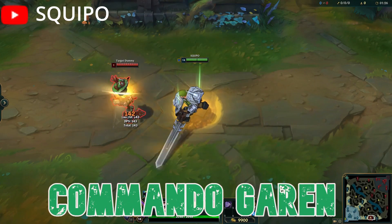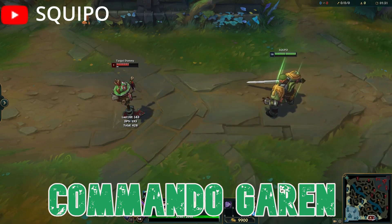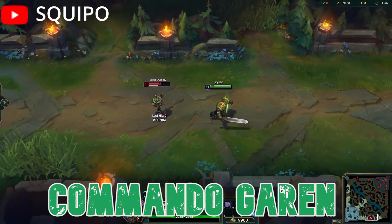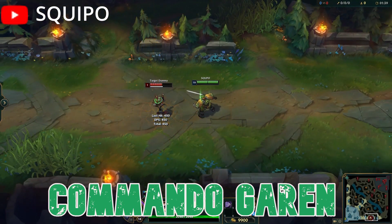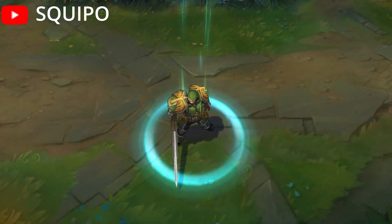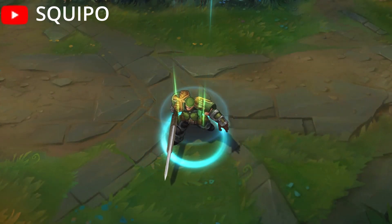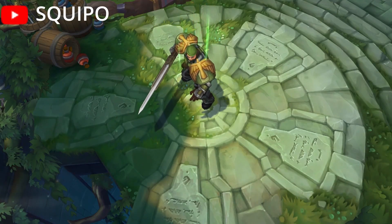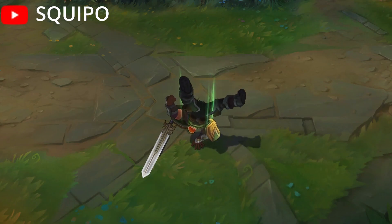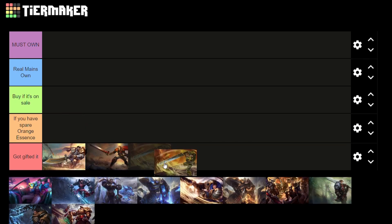Next up we have Commando Garen, which was released in September 2010, also a 520 RP skin. If I said that Desert Trooper Garen was the ugliest skin I'd ever seen, I need to walk that back — it's actually Commando Garen. The color of the skin is just this sickly green and the sword has no character or depth to it. He has the W effect, and when he activates it he actually looks pretty good. But just everything about this skin is underwhelming. It's in the Got Gifted tier. It's only 520 RP and somehow it fails to meet even that low price tag.